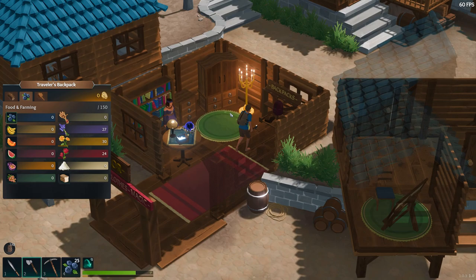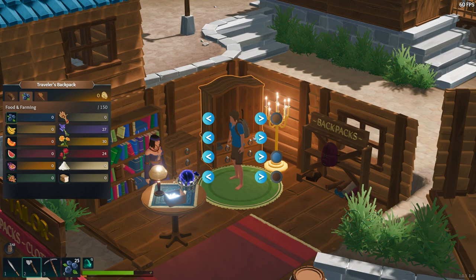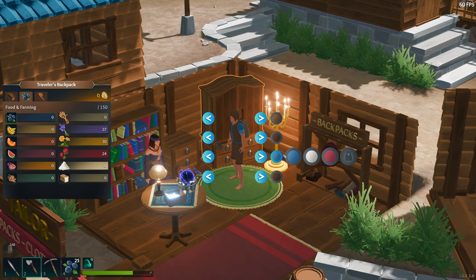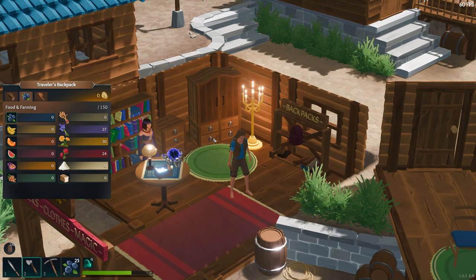Backpack, clothes, and magic — whoa! You can get stuff in here? You can change it! You can change anything you want. Let's get a vest. You still can't get shoes, though. We'll go with our shorts — shorts and a vest. That's Colorado for you right there — always wear shorts with a hoodie.